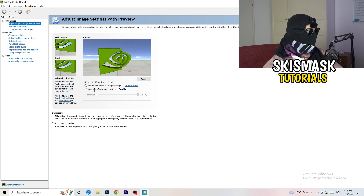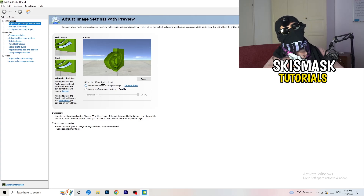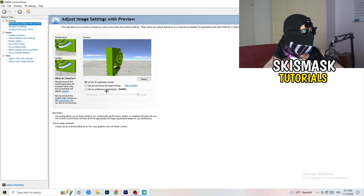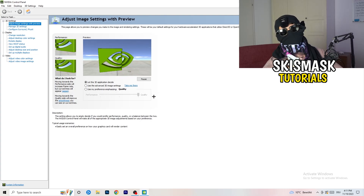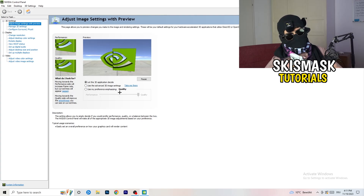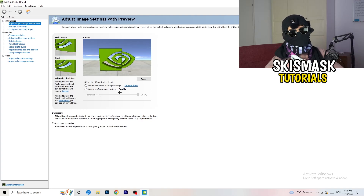I'm currently using 'Let the 3D application decide,' but if you want to go full-on performance mode, you need to select 'Use my preference emphasizing performance.' You can drag the bar all the way to performance — it will help you a ton, like 300 percent.